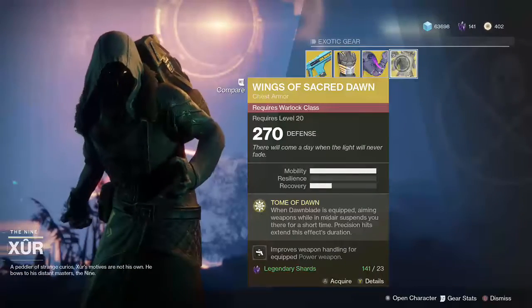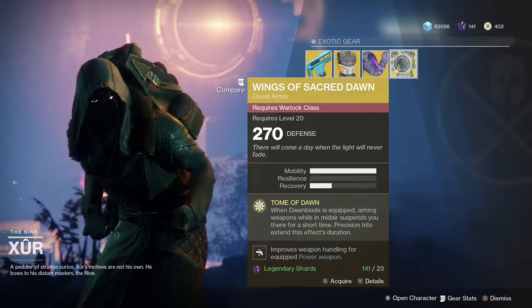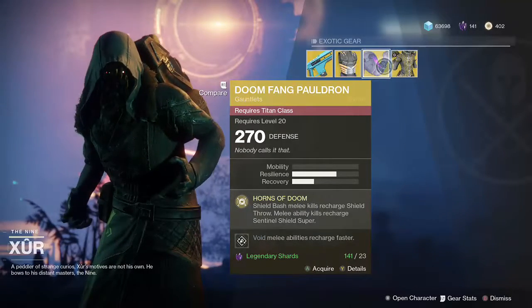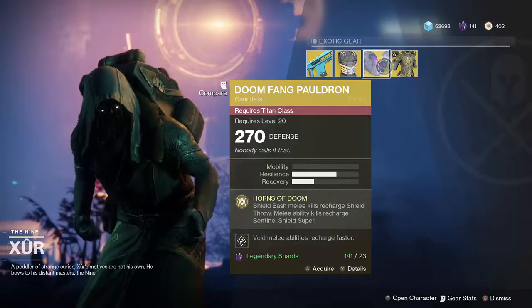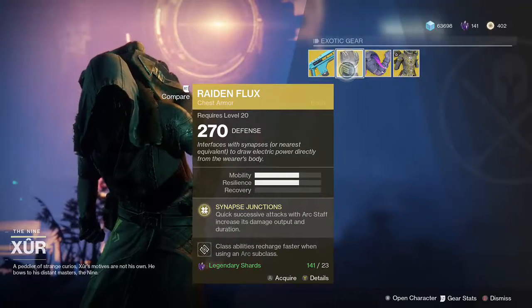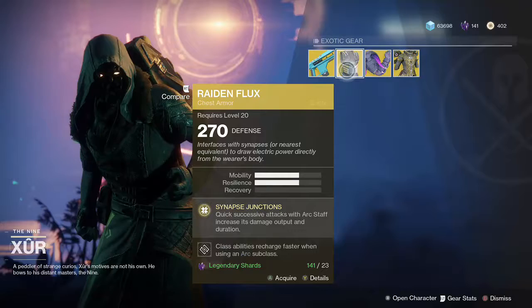He's selling the Wings of the Sacred Dawn for the Warlock, Doomfang Pauldron gauntlets for the Titan class, and Raidenflux chest armor for the Hunter.